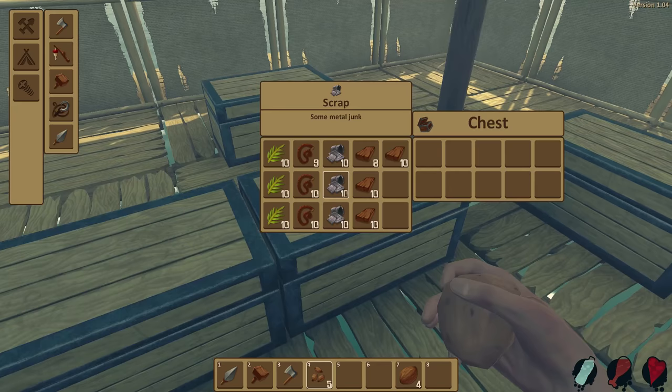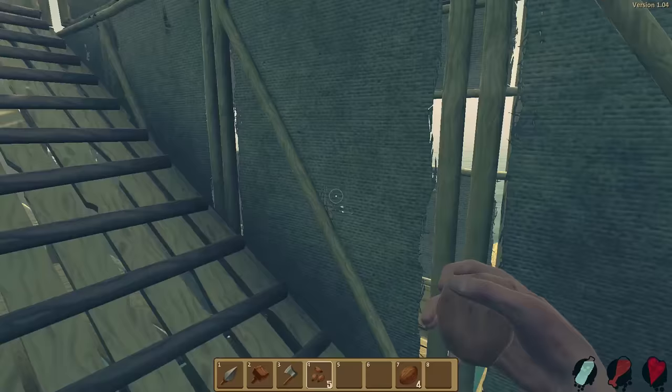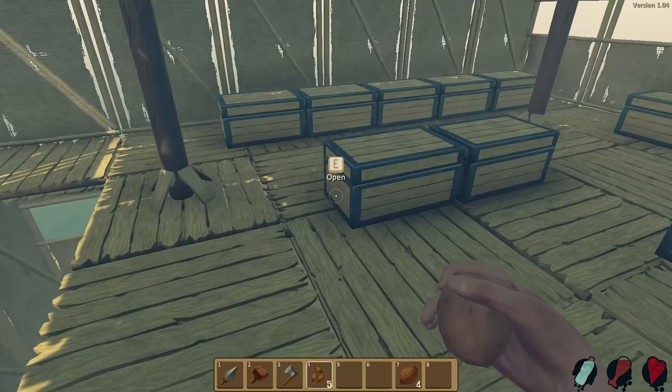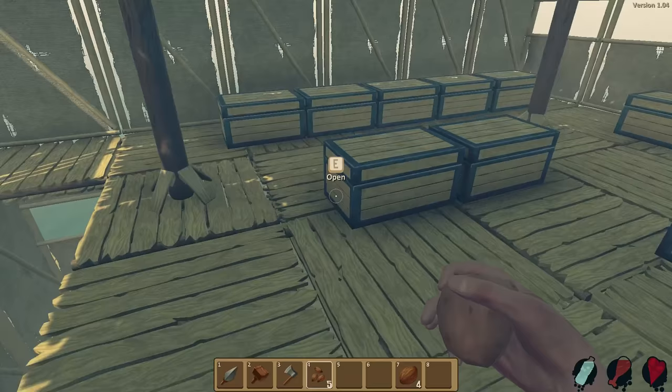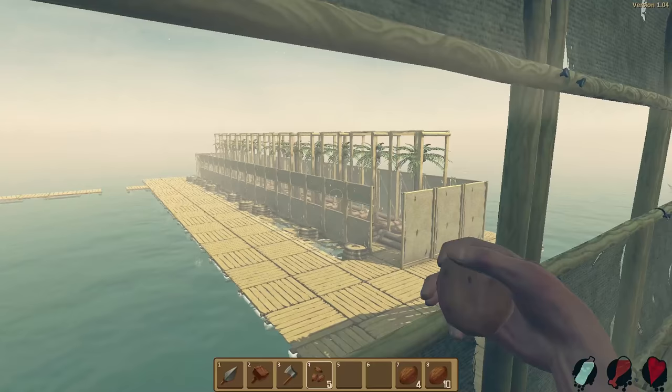So inside the little storage house, we have chests full of stuff I've made - thatch, rope, scrap metal, and a bunch of wood that I've saved up over time. And if you go upstairs, this is the more important stuff. I have two chests full of coconuts, so I'm never going to run out. I didn't have any water or food thing because I really don't need it. This entire thing is going to supply my food and water forever. But the idea of this is to have as much storage as possible.